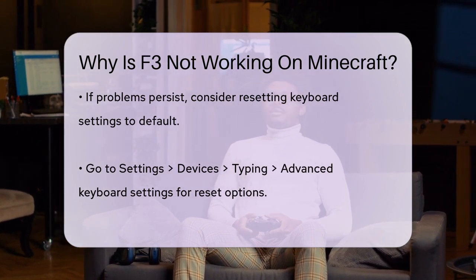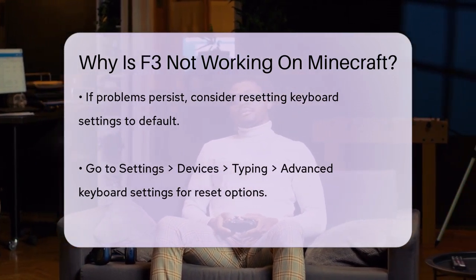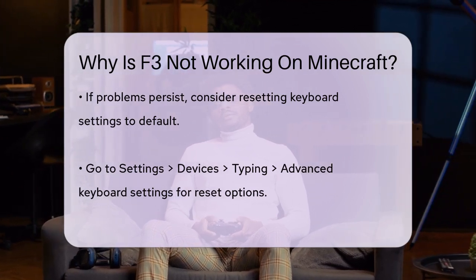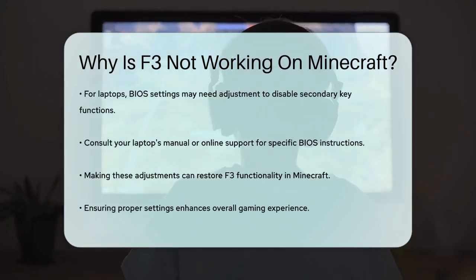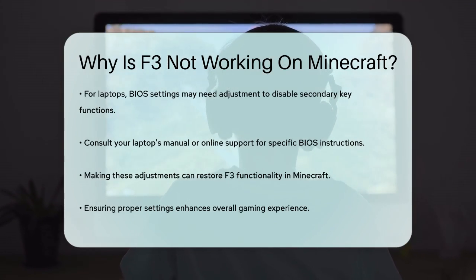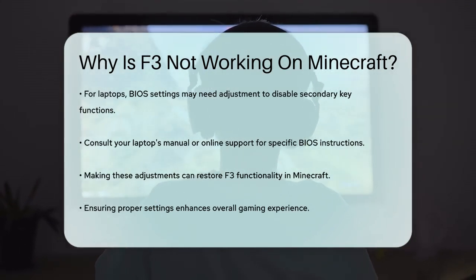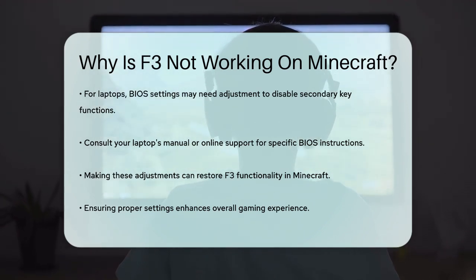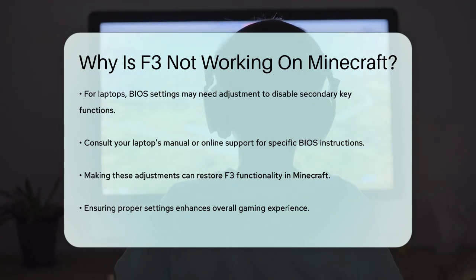If none of these steps work, you might need to reset your keyboard settings to their default values. You can do this by going to Settings, then Devices, then Typing, and finally Advanced Keyboard Settings where you can reset to defaults. In some cases, especially with laptops, you might need to go into your BIOS settings to disable the secondary key functions. This can vary depending on your laptop model, so it's a good idea to check your computer's manual or online support for specific instructions.